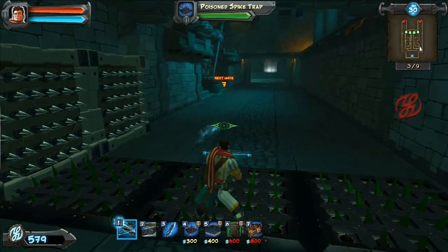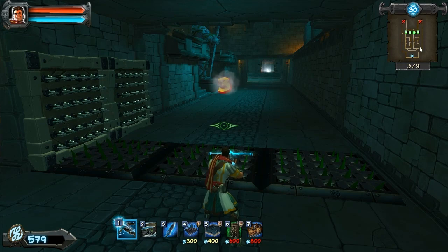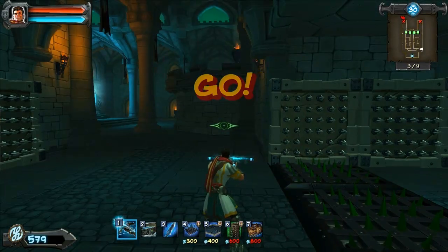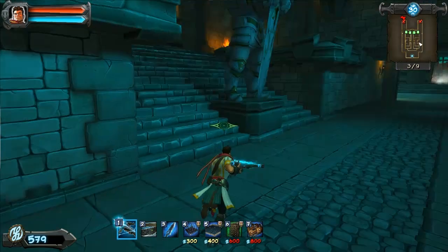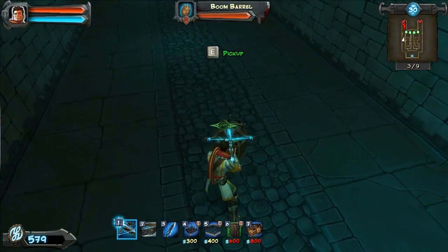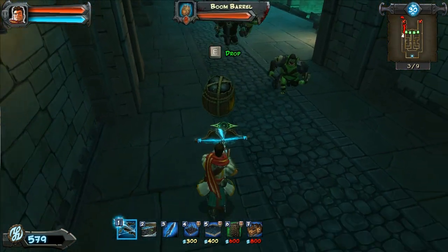Let's do more arrows. We've got more spawns on the left side, so let's just go ahead and attack them for something to do. These barrels you can pick up if you want.